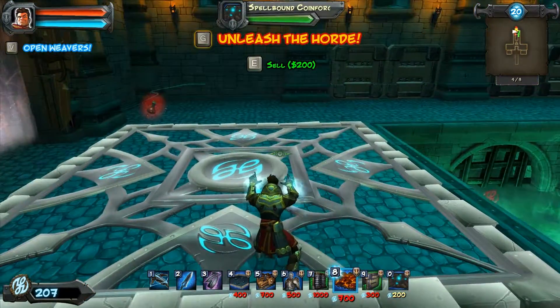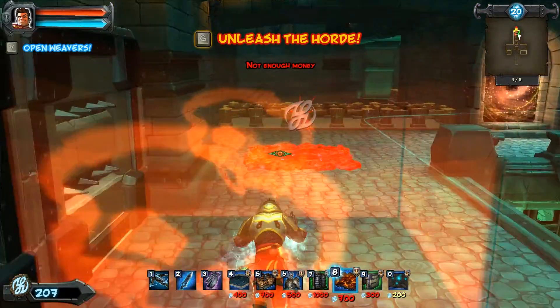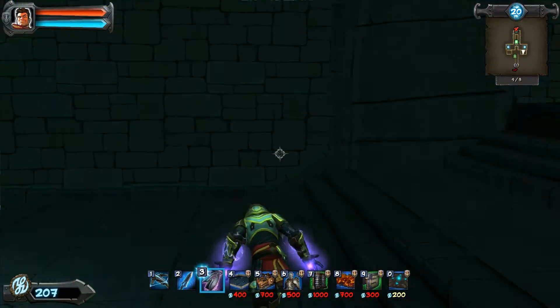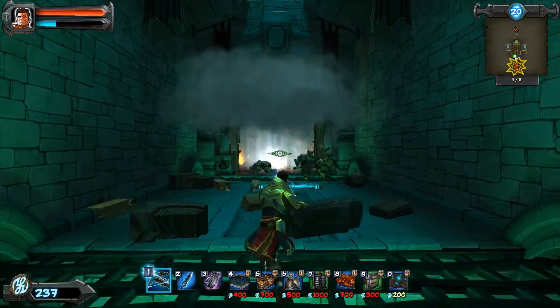The coin forge is awesome in something like this, because of the simple fact that they have to walk on it. All you've got to do is set it up to kill them. Anyway, let's unleash the horde. At this point they're going to be coming through the back, but here is a lot easier to handle in my opinion. I almost feel like putting a coin forge here.